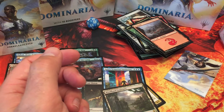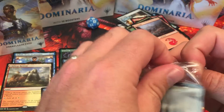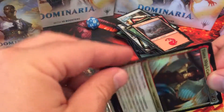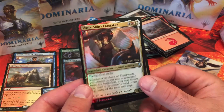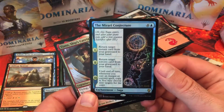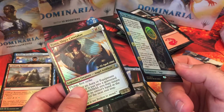I think this is the uncommon on the front, I don't know what's on the back. Let's see what we pull out. Nice — a legendary uncommon: Tiana, Ships' Caretaker. Very nice. And our rare is... the Mirari Conjecture. I kind of like this card actually. Not too shabby.